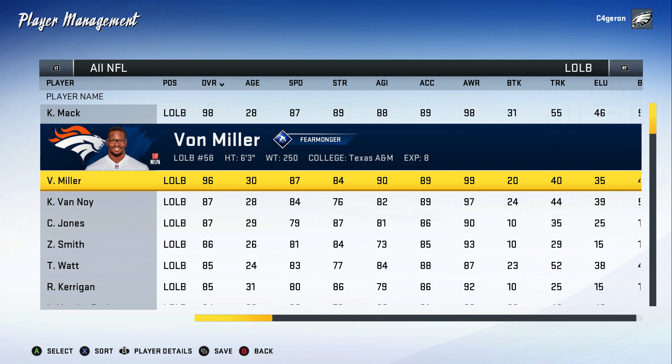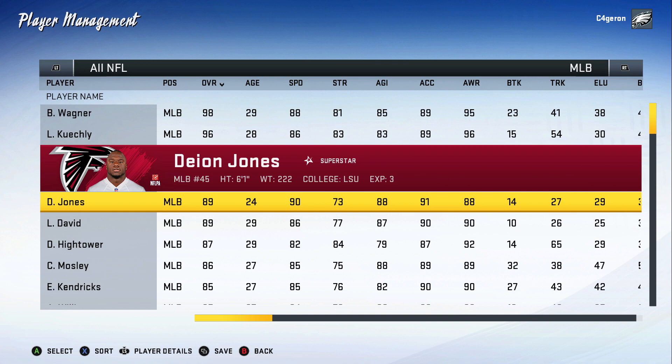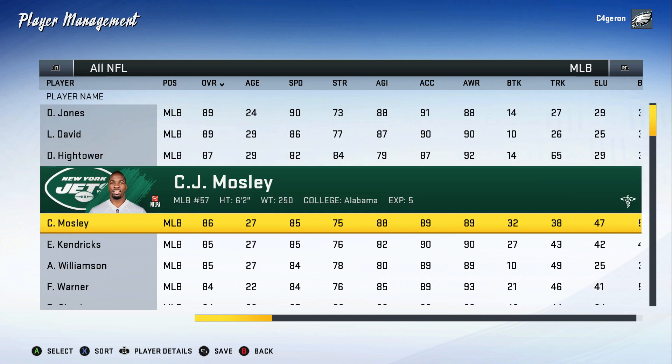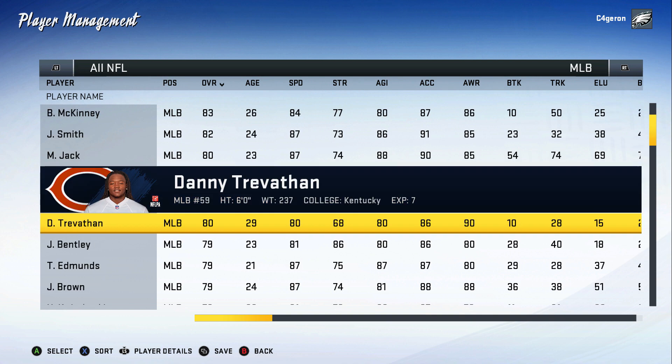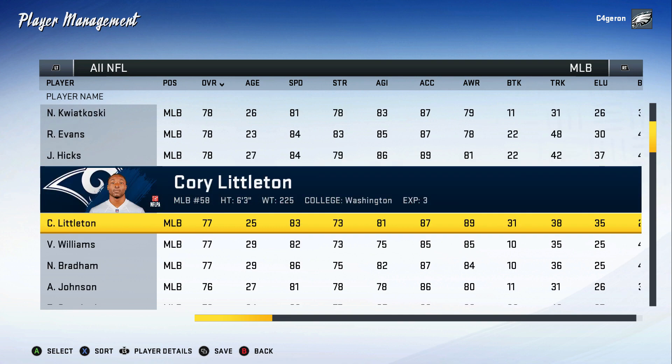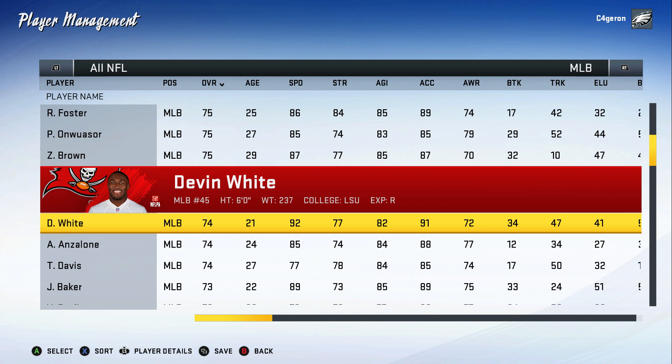I'm not going to take an outside linebacker and make them a d-end even though that's what they'd be in a 4-3. The best SEC linebacker is Von Miller, but I'm vetoing Von Miller — I want my three linebackers to best suit a 4-3 team. First up, Deon Jones from LSU. Passing on CJ Mosley, Avie Williamson. My second linebacker is Roquan Smith. My third and final linebacker is Devon White from LSU.